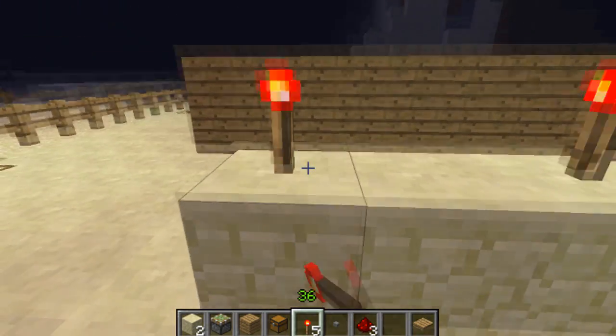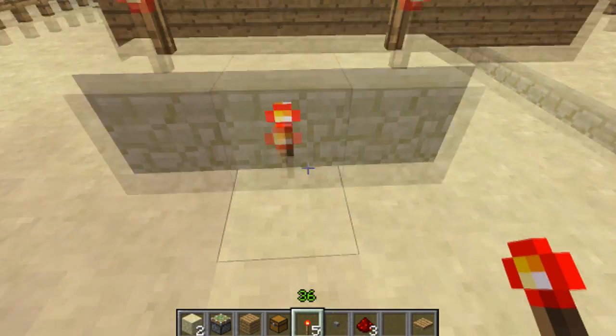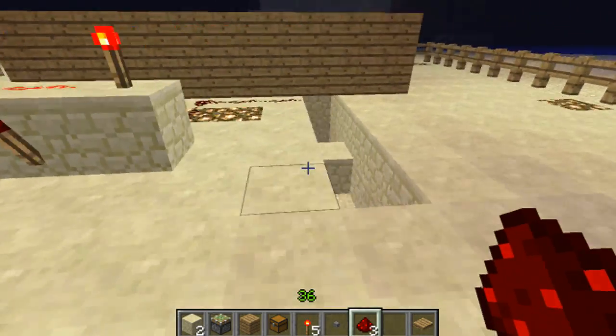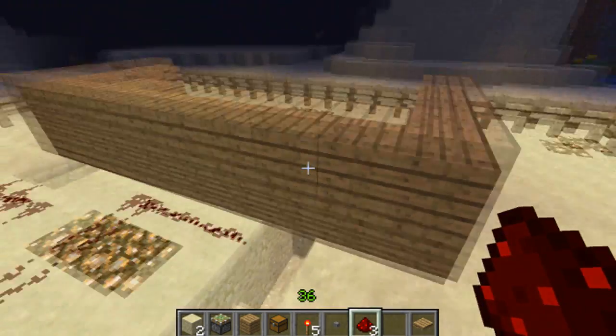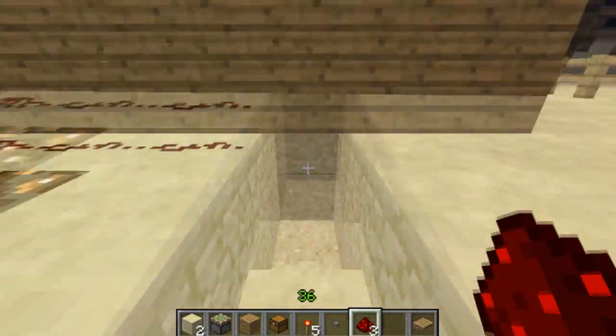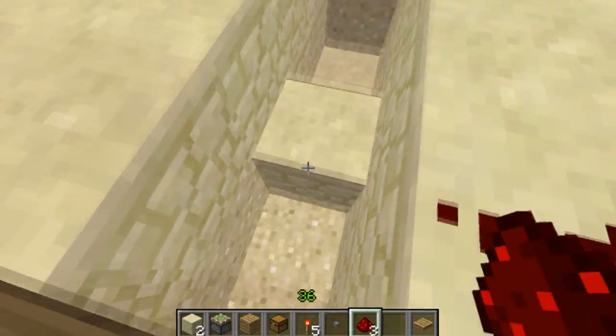Then we're gonna add two redstone torches on the top and one in the middle, and add a redstone piece in there. Next you want to go around here to this pre-dug hole, two blocks deep here.